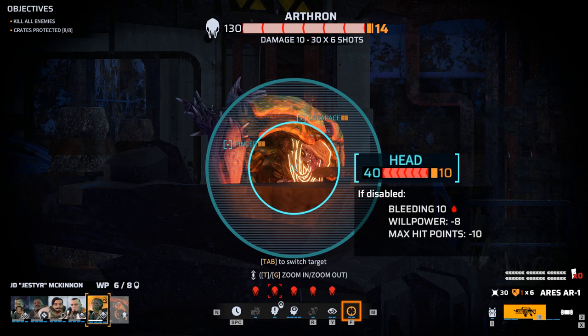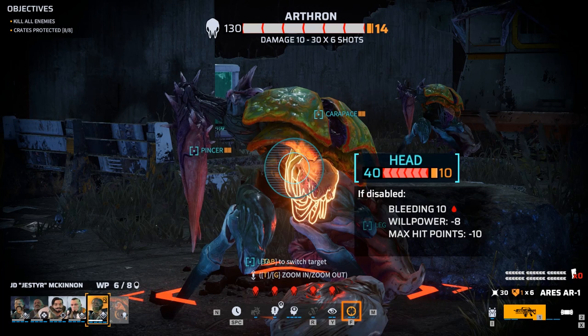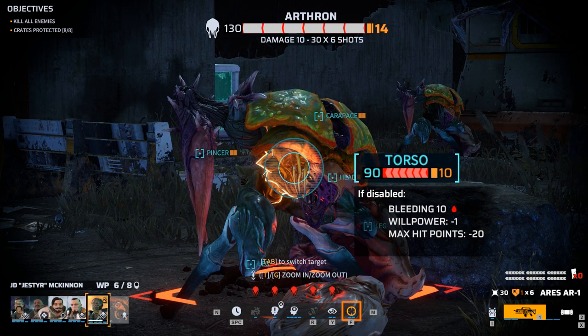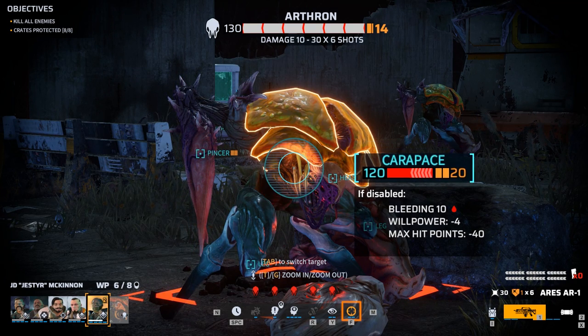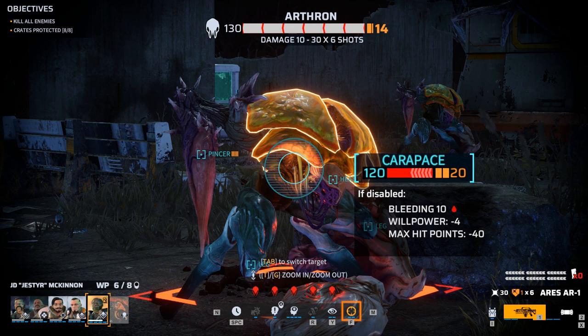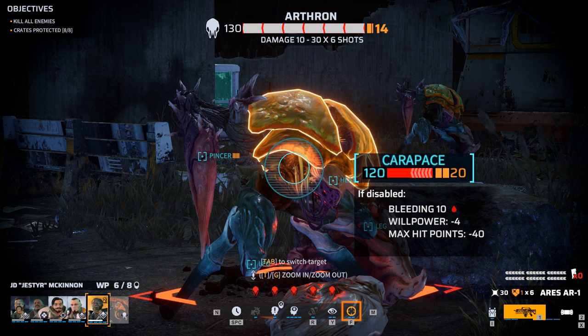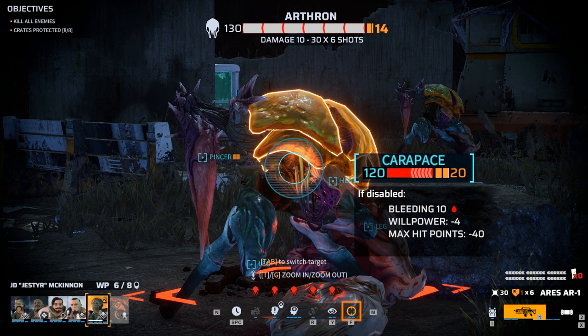Even with manual aiming mode selected, it is possible to cycle between targets using the Tab key. One of the first things you will notice in manual aiming mode is that the enemies are still moving but time has been slowed down drastically — this is to make it easy for the player to aim. Remember that shots won't always land in the exact centre of the crosshair but anywhere within that outer circle. Therefore, even if you have a particular body part highlighted in the centre of the crosshair, it doesn't mean that is the body part where the rounds will hit.